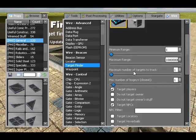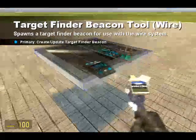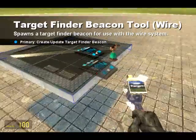The target finder targets players, targets NPCs. I've set it to target me because I'm the only thing on the map, and then I hit target acquired and it's found me.